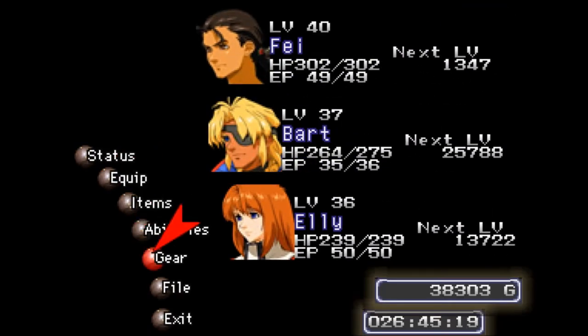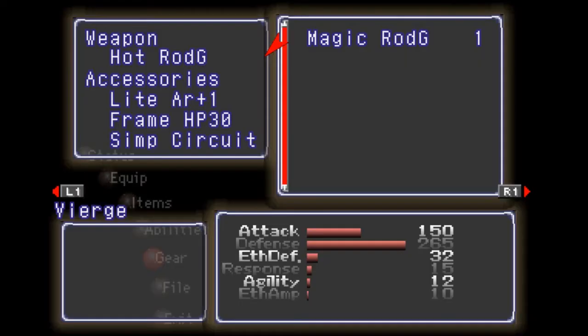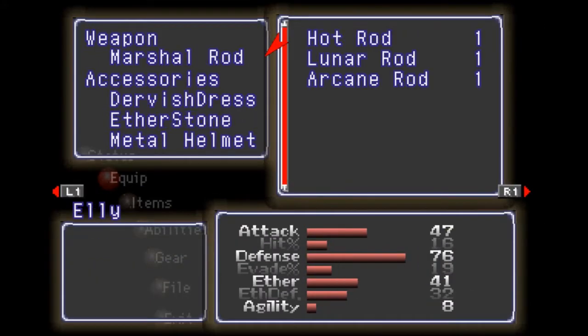Wow, they're gonna give me the option right away. You're gonna be using this party. I hope you're up to date. I got the hot rod, light iron plus one, frame HP 30, and the sim circuit on the VR. In terms of equipment it doesn't really matter, but you guys already saw it. Martial rod, because it's still the best, even though the lunar rod does put people to sleep. I'm not too concerned about that right now.